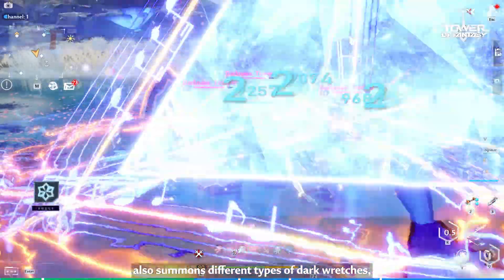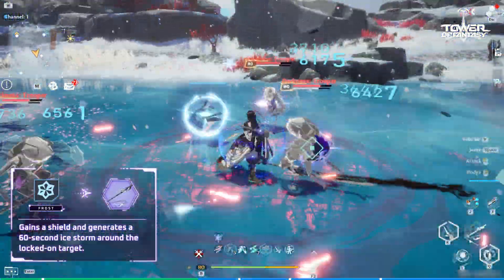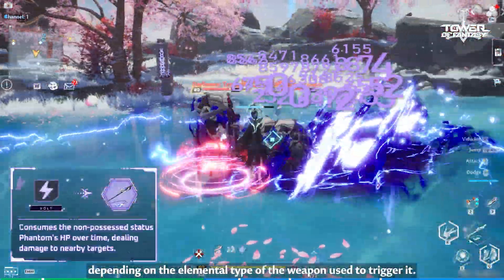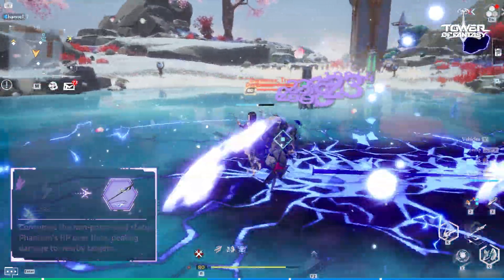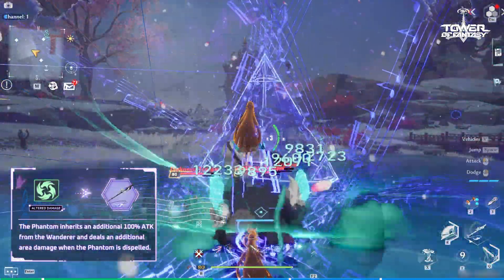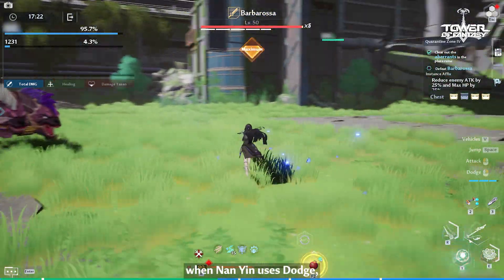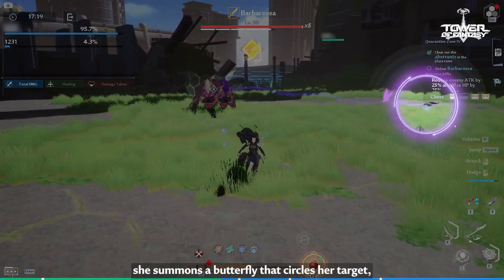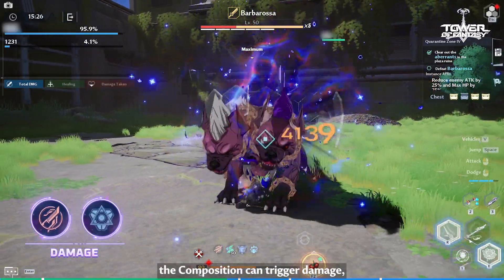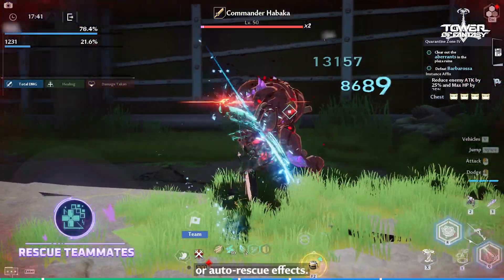Nan Yin's Discharge Skill also summons different types of Dark Wretches, each with their corresponding special effect, depending on the elemental type of the weapon used to trigger it. In team play, when Nan Yin uses dodge, she summons a butterfly that circles her target, forming a composition. Based on the different elemental resonance, the composition can trigger damage, shield, or auto-rescue effects.